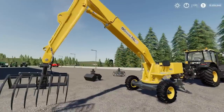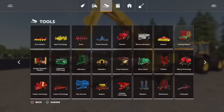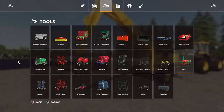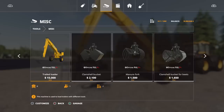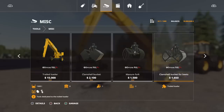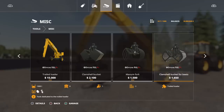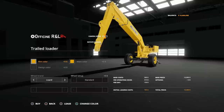It's a very nice bit of kit, nicely modelled and detailed. You'll find it under Miscellaneous. It's a Trailed Loader at £15,000 — not too expensive. The buckets are one slot, two slots, and two slots, costing £2,100, £1,500, and £1,650 to buy respectively. Not too expensive overall.